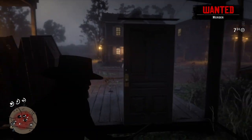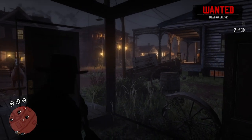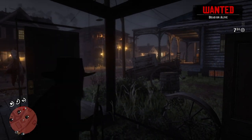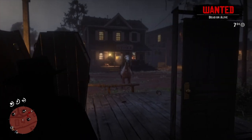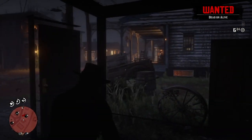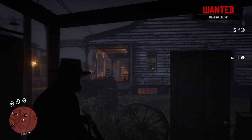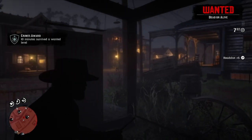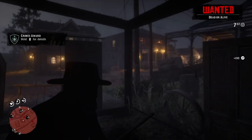But you can simply shoot through the walls that aren't there because of this glitch. The spot is really great because it's in Rhodes, in the middle of town, so it's really easy to get the law on you and attract a lot of them. It's also one of the few locations that actually works — a lot of other locations let you get inside but you can't actually shoot out of them.